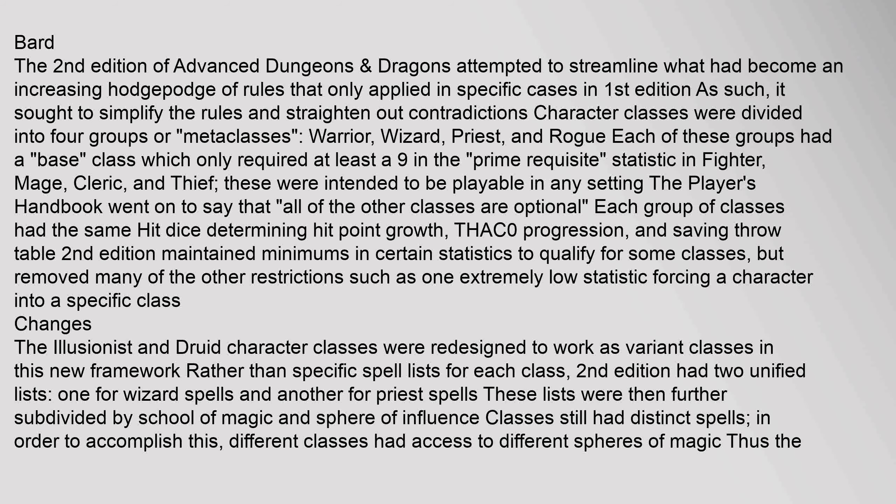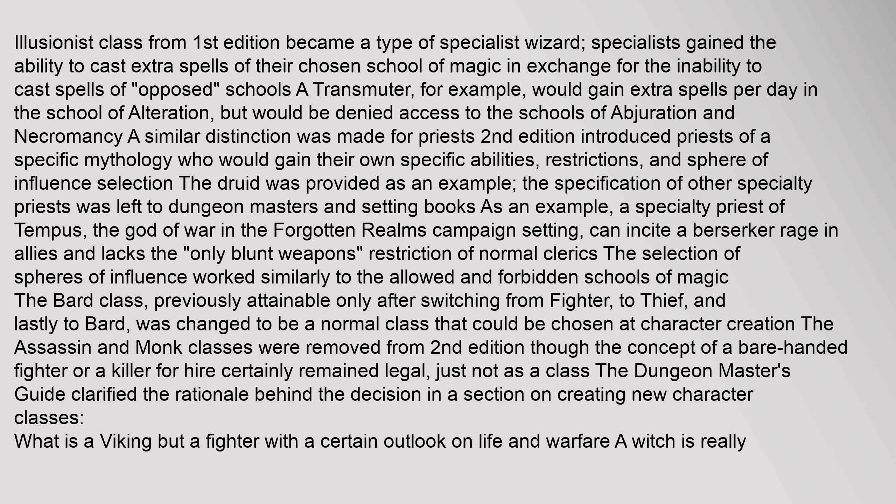Second edition grouped classes as: warrior (fighter, paladin, ranger), wizard (mage, specialist wizard), priest (cleric, druid, priest of specific mythos), and rogue (thief, bard). The second edition of Advanced Dungeons & Dragons made the illusionist class from first edition into a type of specialist wizard. Specialists gained the ability to cast extra spells of their chosen school of magic, in exchange for the inability to cast spells of opposed schools. For example, a transmuter would gain extra spells per day in the school of alteration but would be denied access to the schools of abjuration and necromancy.